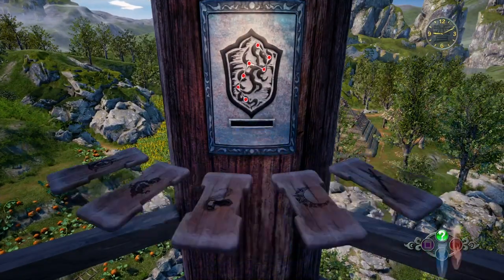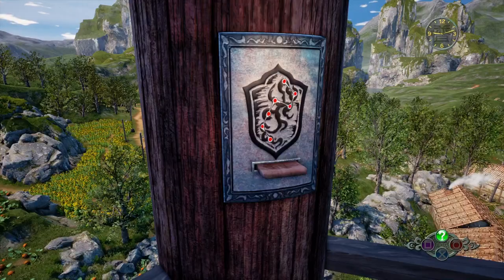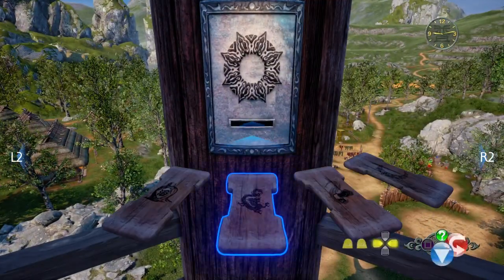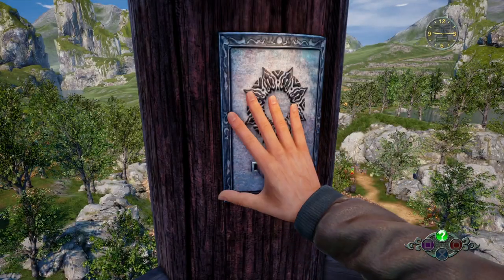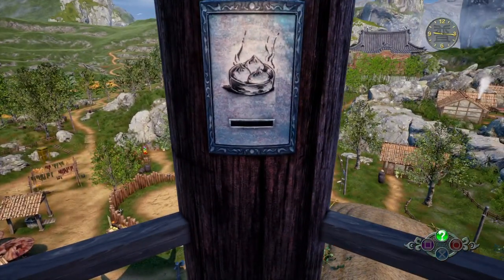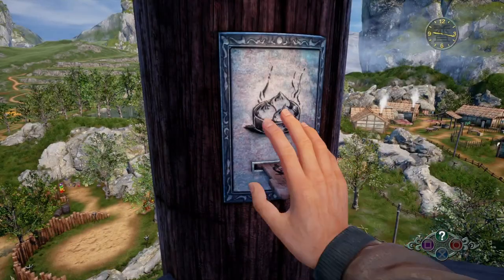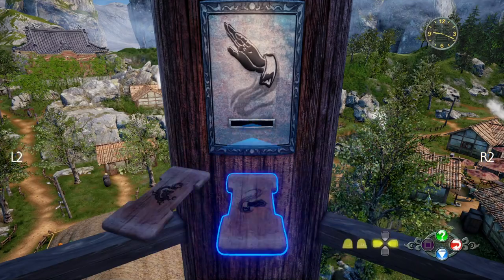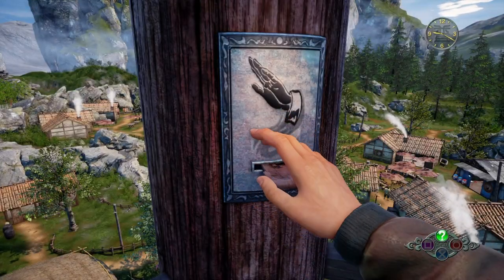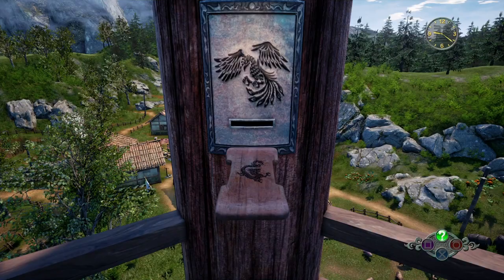The next one is a shield, so pretty obviously you'll need to use the sword. Next one is a sun, so we're going to use the moon token. After that we're going to use the alcohol with the steamed buns. After that we are going to use the fist with the hand. And last but not least it will be the dragon and the phoenix in this pillar here.